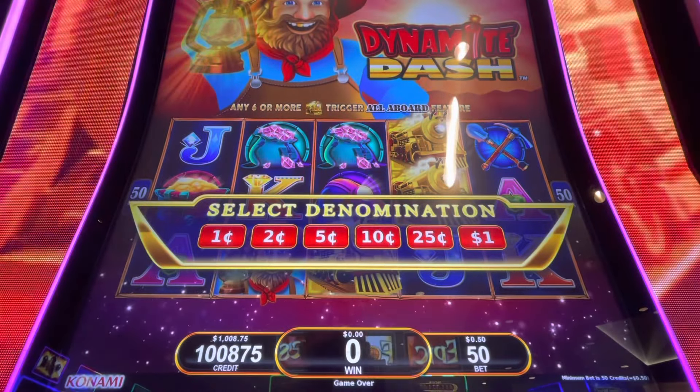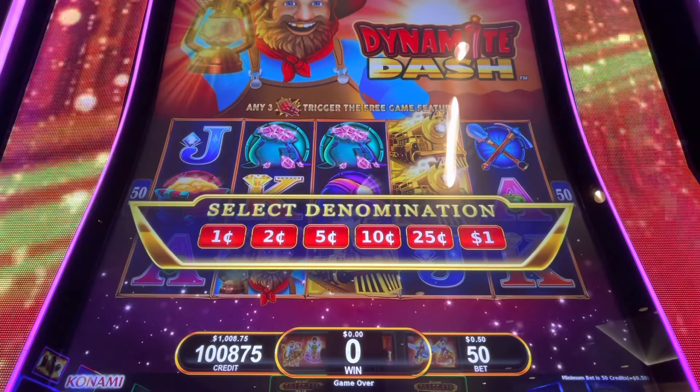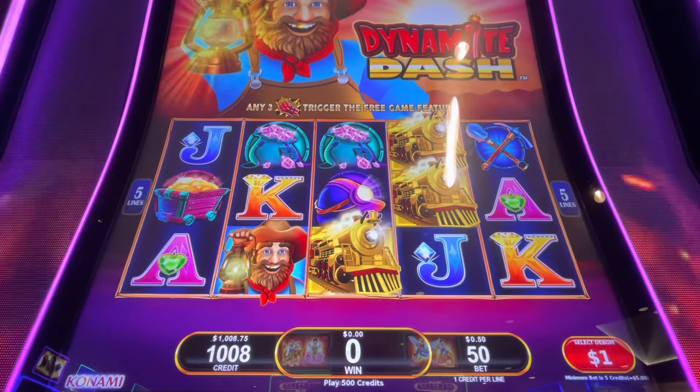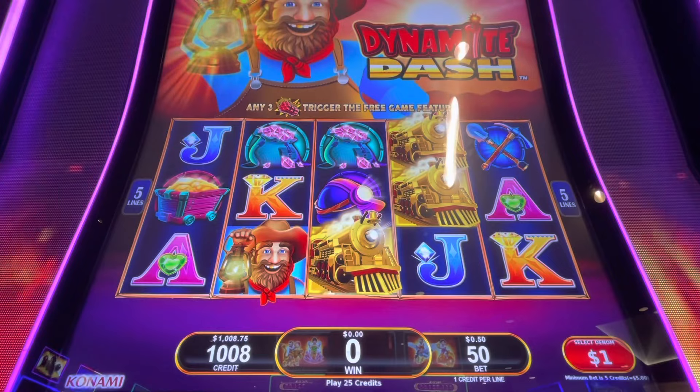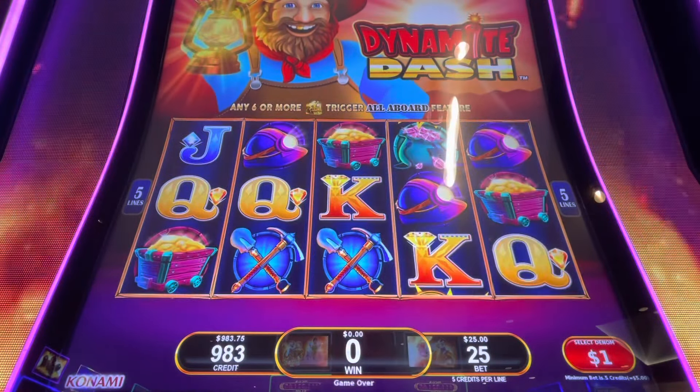Alright guys, we're gonna try Dynamite Dash, the all-the-boards version. We're gonna do dollar denominations — we got a little over a thousand in there. We're gonna do max bets only, twenty-five dollar spins.